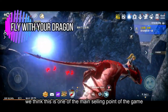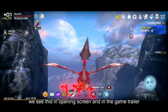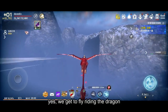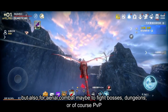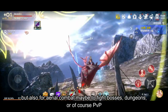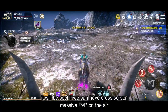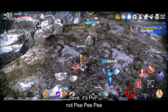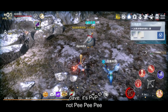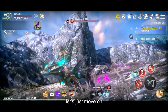We think this is one of the main selling points of the game. We see this in the opening screen and in the game trailer — yes, we get to fly riding the dragon. I hope this feature is not just for transport, but also for aerial combat, maybe to fight bosses, dungeons, or PvP. It will be cool if we can have cross-server massive PvP in the air.